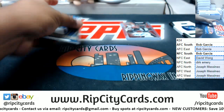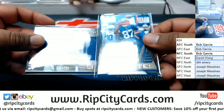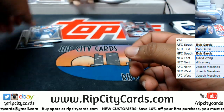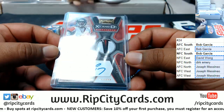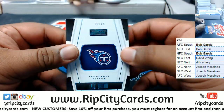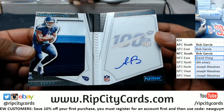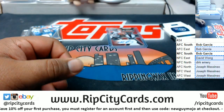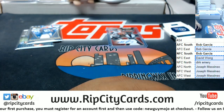Quick recap: NFC East — Daniel Jones patch to 29 and Sterling Shepherd to 99. NFC South — Michael Vick to 22, patch autograph. AFC South — AJ Brown relic auto booklet to 49. Thank you everyone, we'll get it out to you!